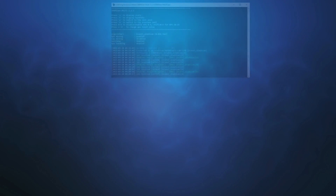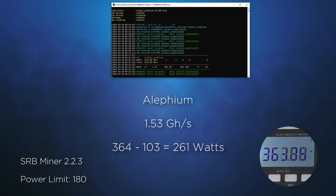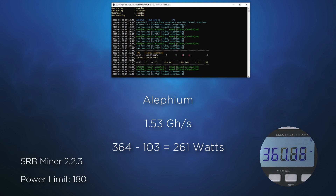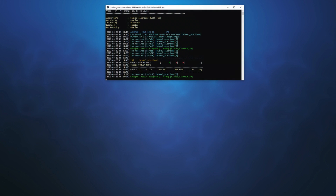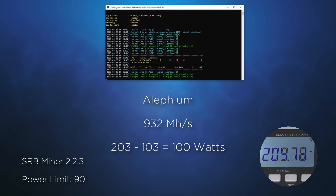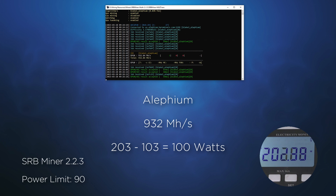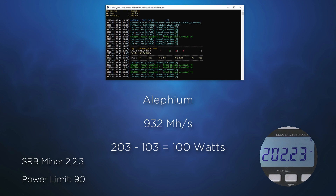We'll next look at Alephium. While pulling 261 watts, the card is achieving 1.53 giga hashes — now we're similar to the RTX 3070 Ti. When we move power to 90 watts, the card does slow down to 932 mega hashes, with a reduced power draw of about 100 watts.